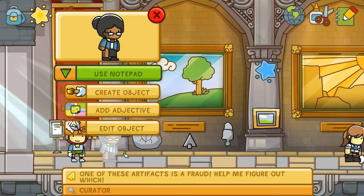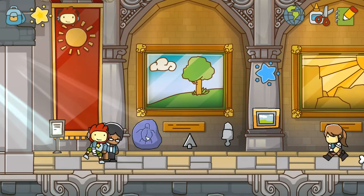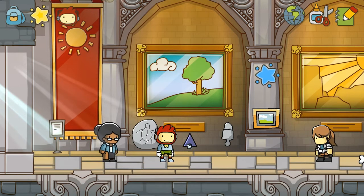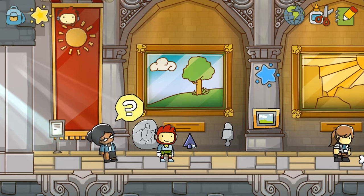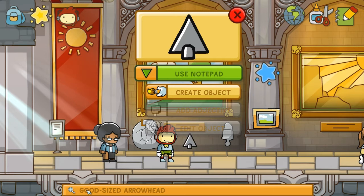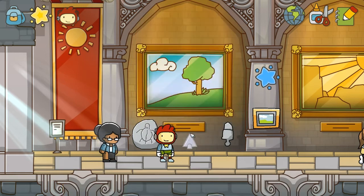One of these artifacts is a fraud, help me figure out which. This is a small petroglyph — I don't know these words, this game has too many words. This is a good-sized arrowhead, as opposed to a bad-sized arrowhead. I can imagine if you're going to take down a mammoth with a tiny arrowhead that would be a bad-sized arrowhead. This would be the size you'd want for taking down a prehistoric mammoth. This is definitely good sized. This cannot be the fraud.